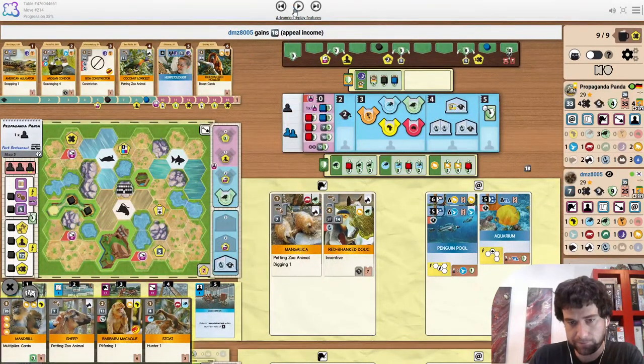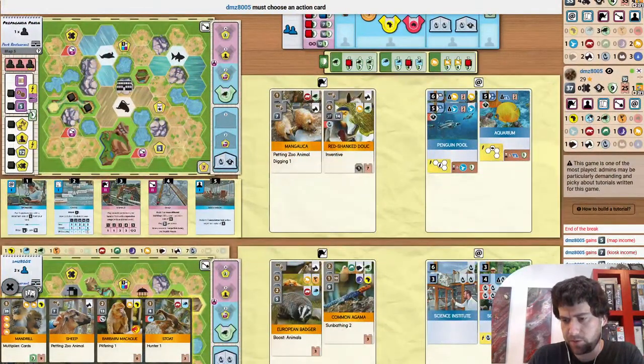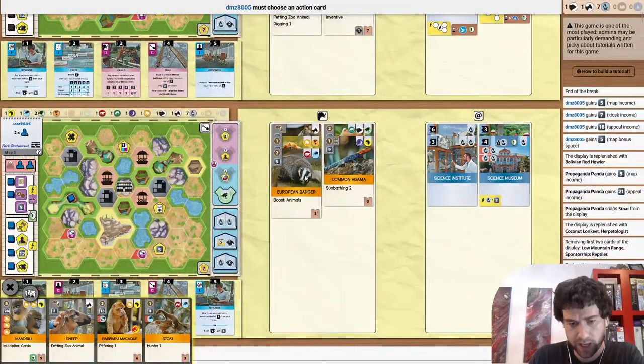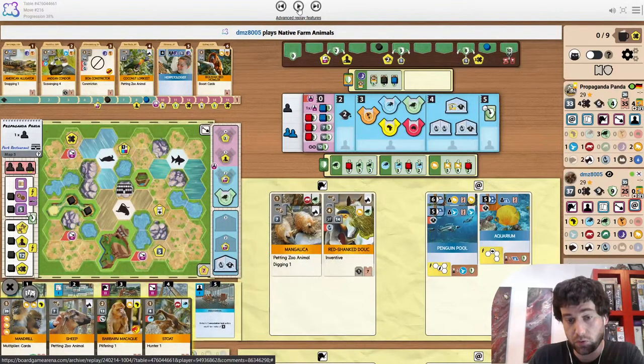Another monkey appears. Neither player has really been fighting for Europe — the badger does give extra value in that case. Opponent having no X tokens is really going to hurt. This is guaranteed to be break 5.